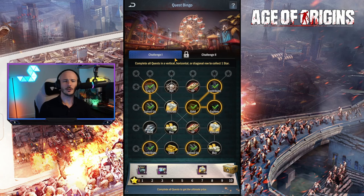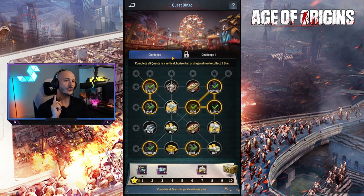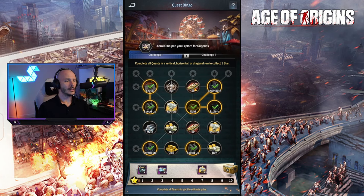There's Challenge 1 and Challenge 2 - you can't have access to Challenge 2 until you've beaten Challenge 1. First, we need to log in, which counts as part of Challenge 1. We also need to kill 5 zombies, which is not a problem at all.